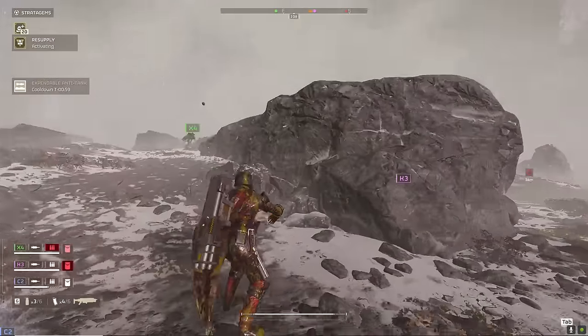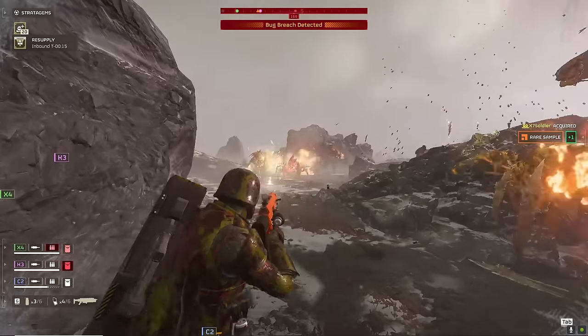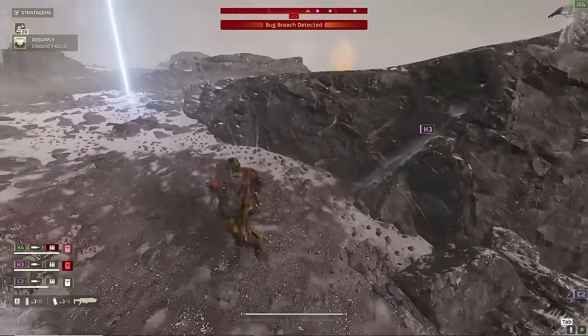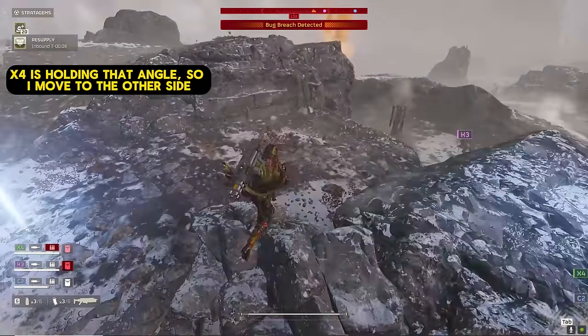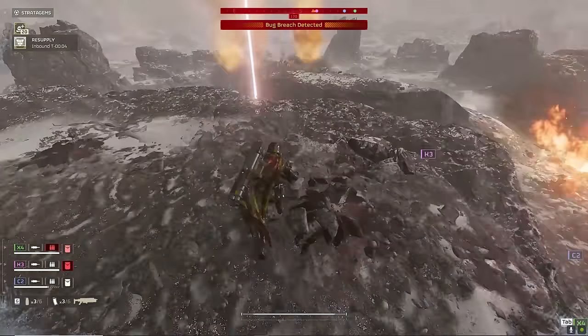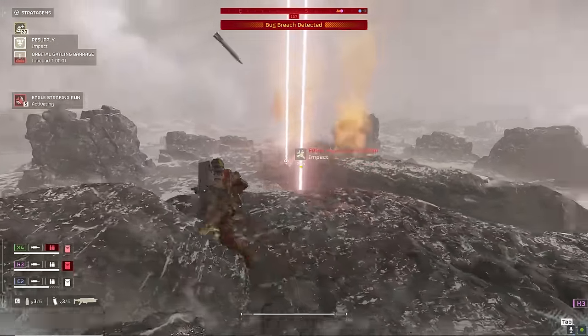They're not going to be able to come at me from more than one direction. So I'm throwing out my fire grenades at that patrol as a bug breach gets called in — and this is from the objective, not from the bugs. I know I'm going to benefit from being on top of this high ground with all my anti-tank ordnance. So I toss out my Orbital Gatling onto the top of that bug breach.